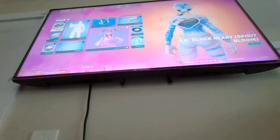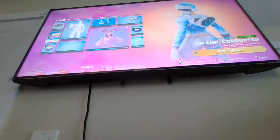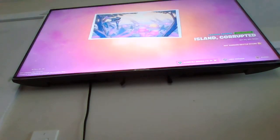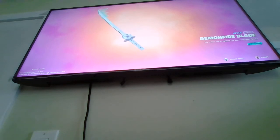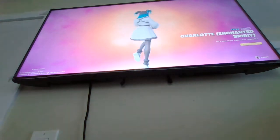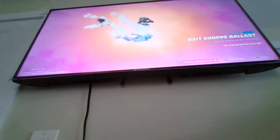Page 3. We have another style for Little Blackheart called Spirit Bloom. We have this banner for the fish, a loading screen, and an emote called Ready When You Are. We got another style for the pickaxe called Demon Fireblade — looks nice. Then another style for Charlotte called Enchanted Spirit. Then Tuna Fish's drop called Bait Shop Ballast — just a lure to attract a sky whale.